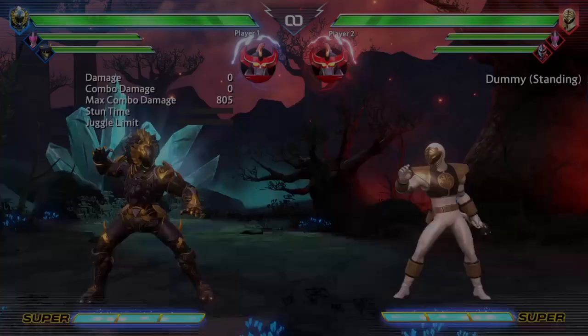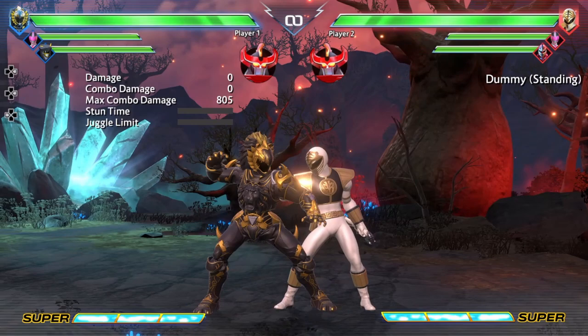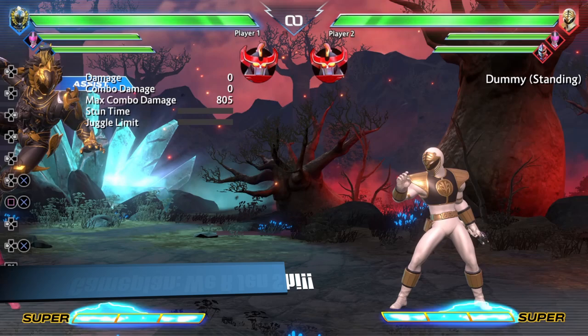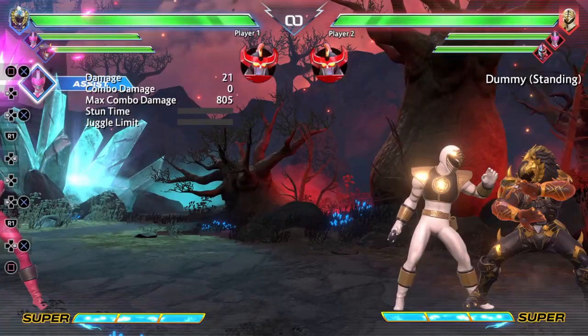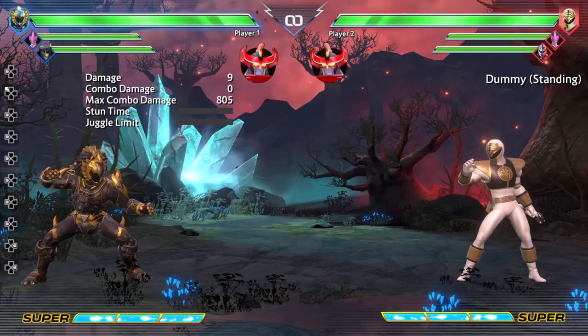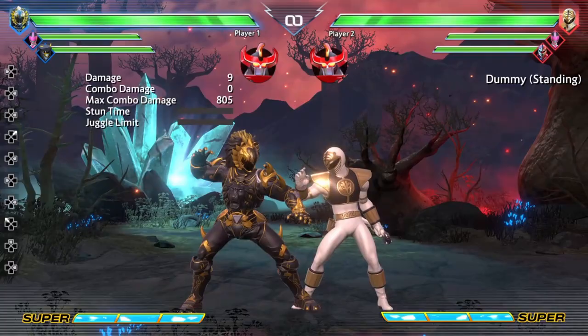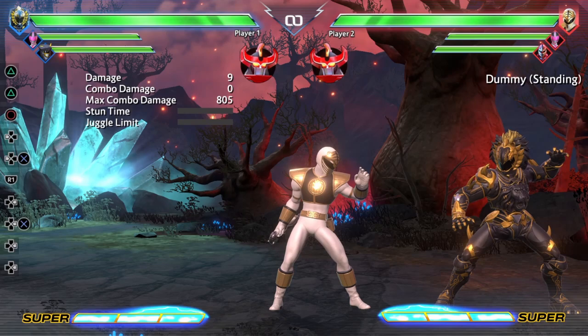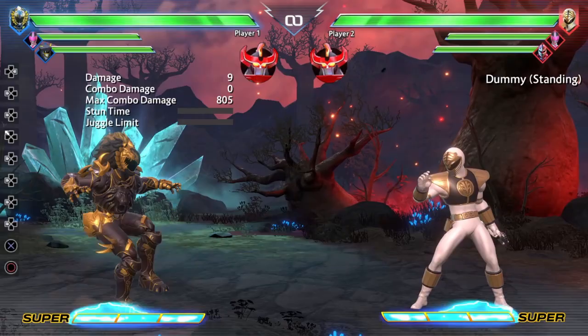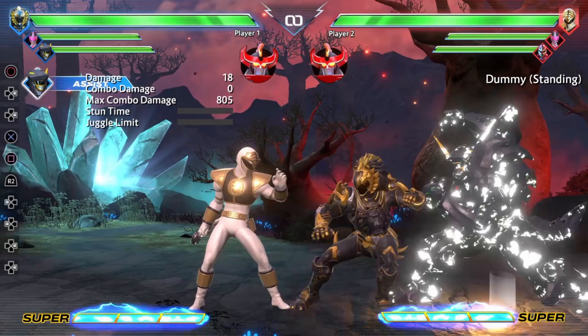The next important thing with Daishi is what assist you use. I truthfully think that Jen is going to be Daishi's best friend in this game, because what he wants to do synergizes so well with Jen. His ability to wall cling, putting himself full screen when you call Jen and then going back in, is going to be really good for Daishi — and it's good for Jen because it keeps her safe. This is even more apparent in mid-screen. If you're somewhere mid-screen and you do a string and call Jen, she's off screen and out of harm's way, so you get free lockdown pressure. That in combination with the flaming ball for cross-up mix-ups just makes him a very deadly character.